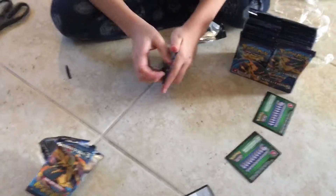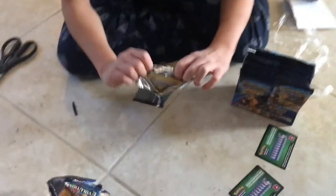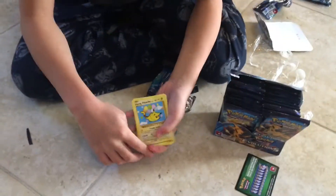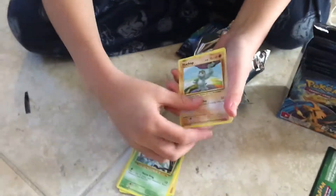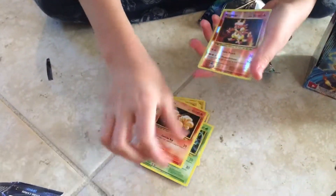Now we have another Mega Venusaur. Here's your booster code everyone. Three from the back — oh my gosh, we got the other secret rare! We got a Koffing, Misty, Onix, Weedle, Machop, Tangela, a Vulpix, Reverse Magmar, and another Mewtwo.